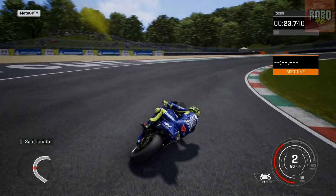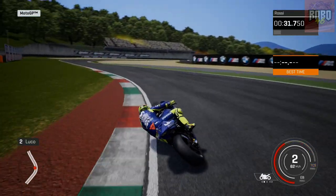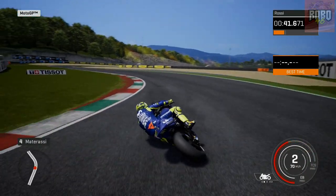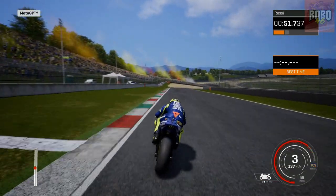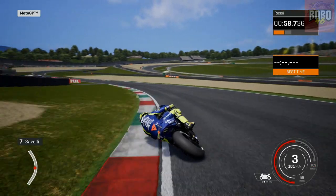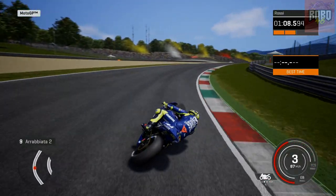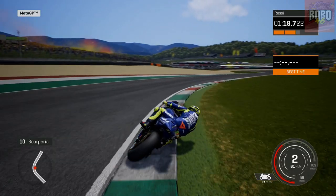Through the first corner — feels okay so far. Feels pretty good, to be honest. It definitely feels different to the previous MotoGP games, obviously this one being made with the Unreal Engine rather than Milestone's own in-house engine. That means it's got different physics, and it looks better as well. The only downside is that it's only 30 frames per second on console, whereas MotoGP 17 was 60.